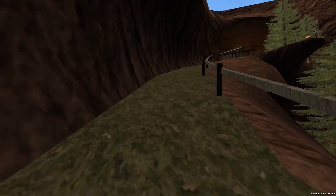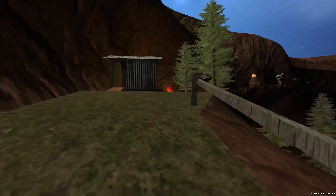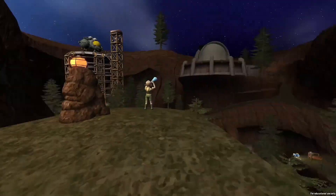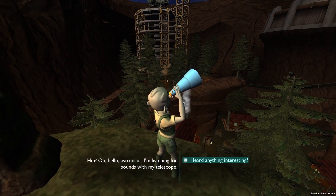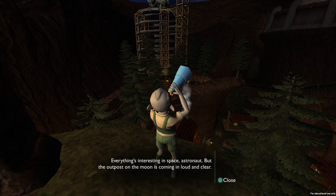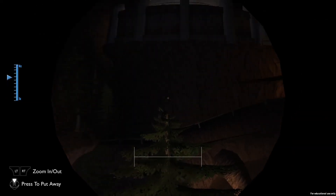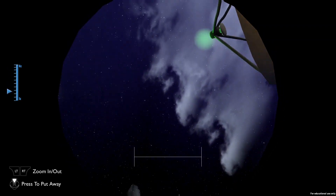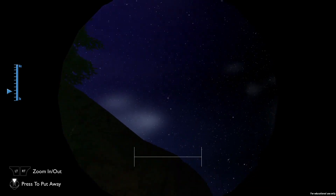The zero-G cave — let's go. Jumping is just jumping; there's no wind-up or anything like that. Is that a telescope? 'Hello astronaut. I'm listening for sounds with my telescope.' Oh, not a signalscope. 'Heard anything interesting?' 'Everything's interesting in space, astronaut. But the outpost on the moon is coming loud and clear.' I'm using my telescope — zoom in, zoom out. Well, of course now there's nothing in the sky. That's a bummer. Oh — that's just a satellite.